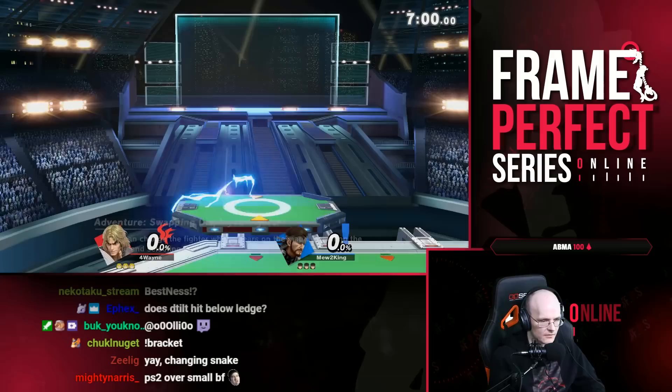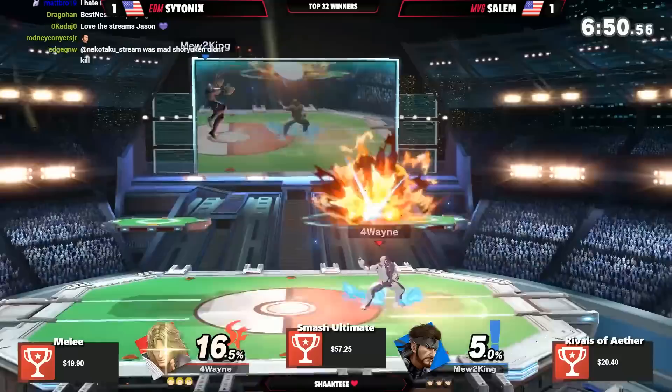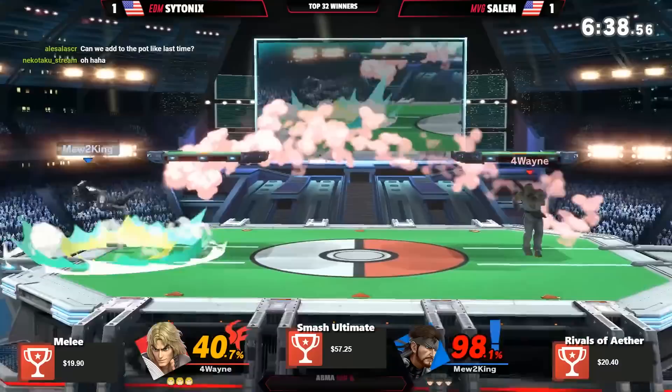Game 3 on Pokemon Stadium — a comfort pick. This is a good stage for Snake because of the low ceiling, but it's also the widest stage in the game. By being the widest stage, this gives Snake the most room to run away from Ken, so Ken will have more trouble approaching. However, Ken's hitboxes don't care — even if you're behind him you get hit. 0-50, 0-77, 98 already.